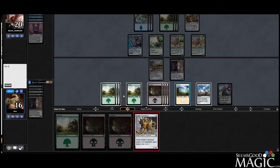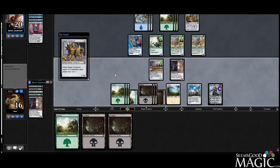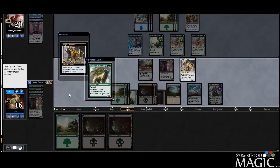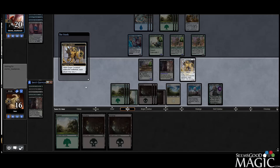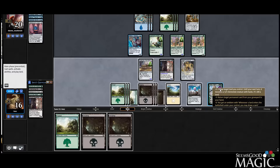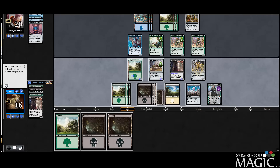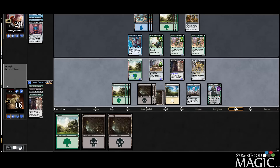See what our opponent does with the scry. We're keeping that. They put a card on top — well, they put a card on top in this board state, that's worrisome.